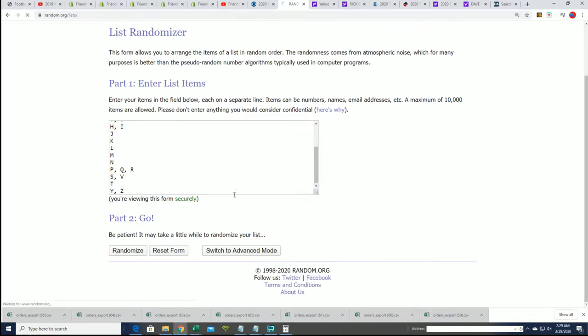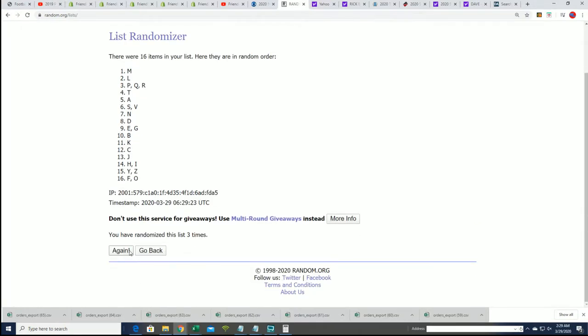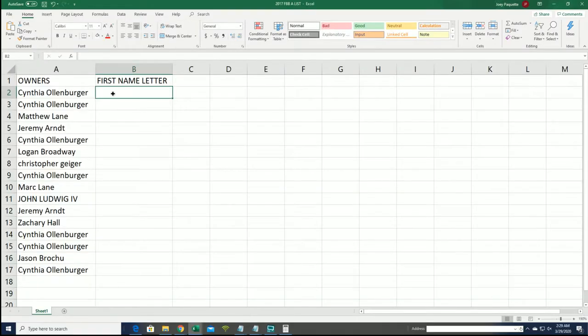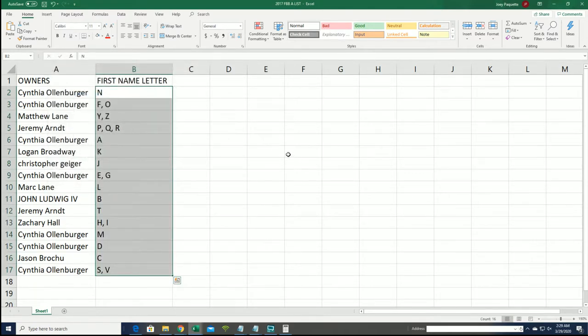Lucky number seven. Now number six. Lucky number seven. Seven times. And now you can see which first name letters you have in the break. Good luck, everyone.